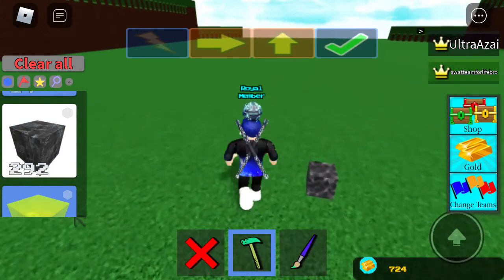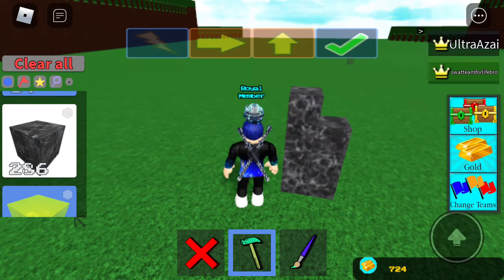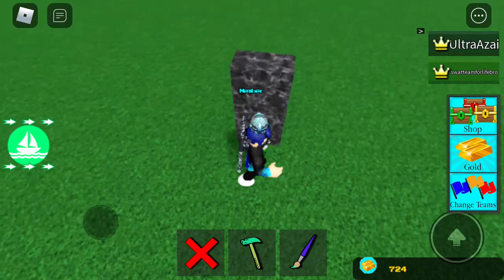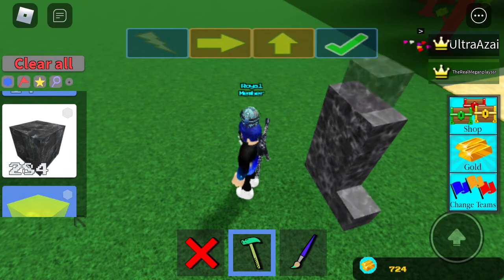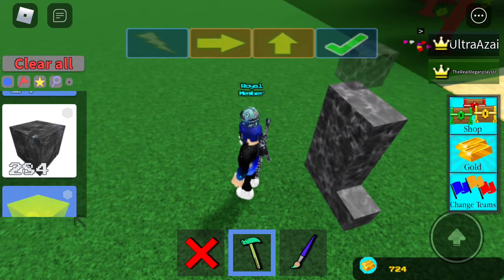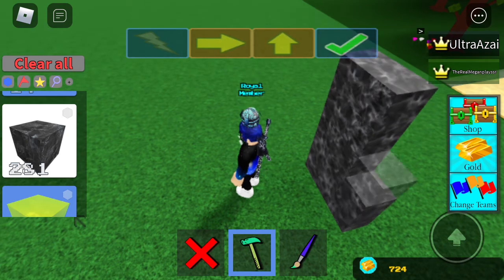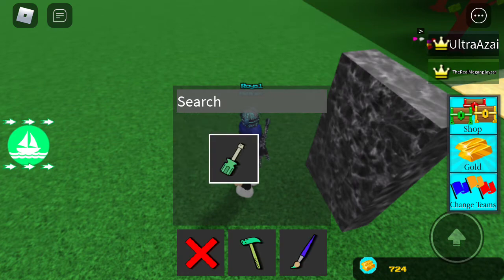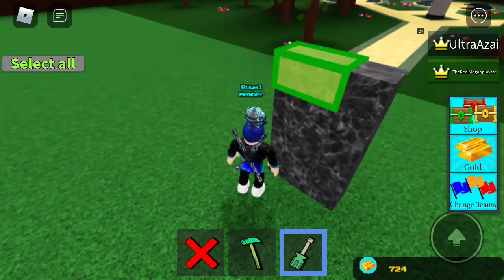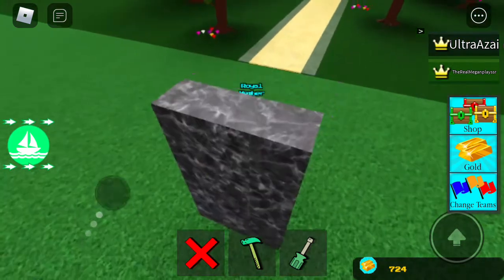So for starters, I'm just gonna build up a little thing. Normally, if you walked into the block, it stops you — it'll just hold you back. So normally what happens when you walk into blocks is that you'll just be stopped. But with the screwdriver tool, you can hit select all and turn off collisions, so now you can just walk straight through blocks.